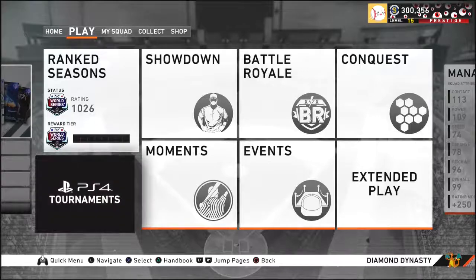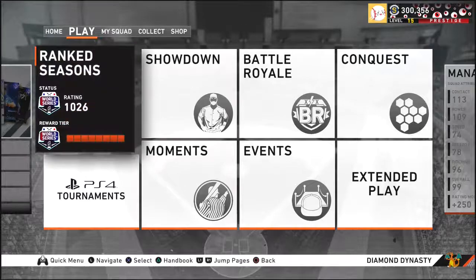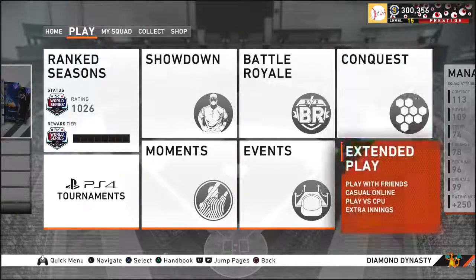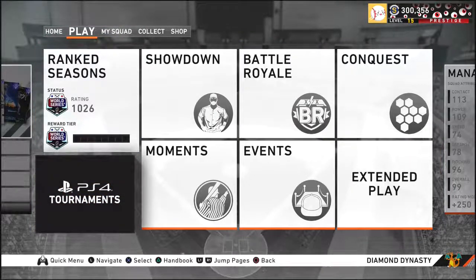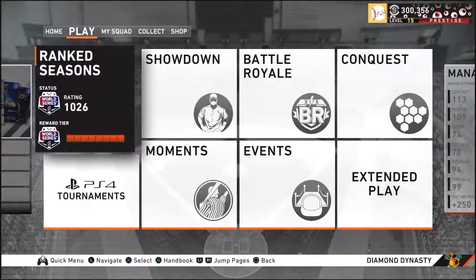That'll be all for this video — this was how to make a good team quick on Diamond Dynasty. I'll be dropping more tips and tricks videos in the near future covering batting, pitching, and making stubs. Let me know what you want to see, drop a like so I know you're enjoying the content. Make sure you follow all my social media — Twitch, Instagram, Twitter — it'll be in the description. I'm not Hollywood, as soon as you send me a message I will try to get back to you as soon as possible. Peace.